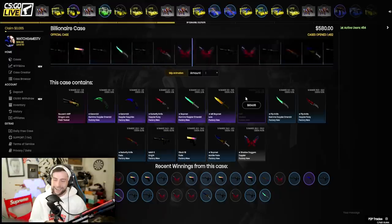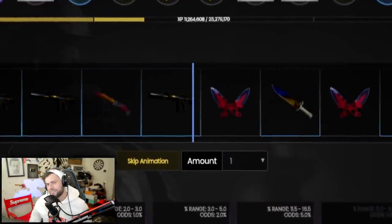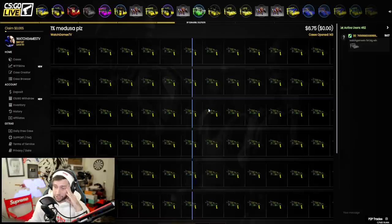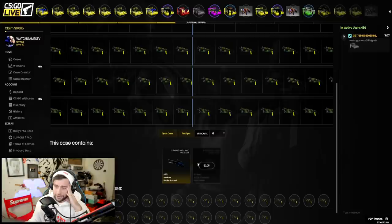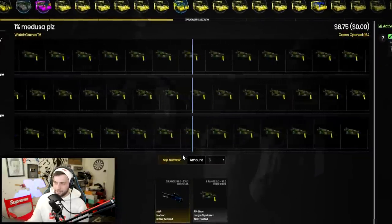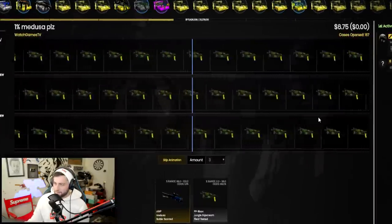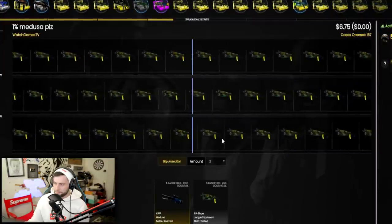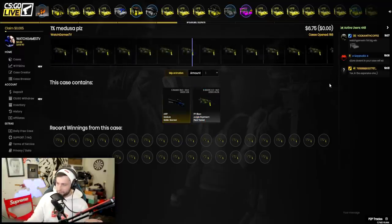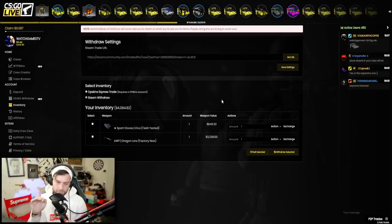I promised I'd sell the Karambit to open a Billionaire case. We're still in 84 dollars of profit after selling. The good thing about Billionaire cases is the worst thing you get is a hundred dollar skin. I'm opening it — good luck! We're back at the grind — going for the OP Medusa again with six at a time. 167 cases in and so much luck shown — I love it.